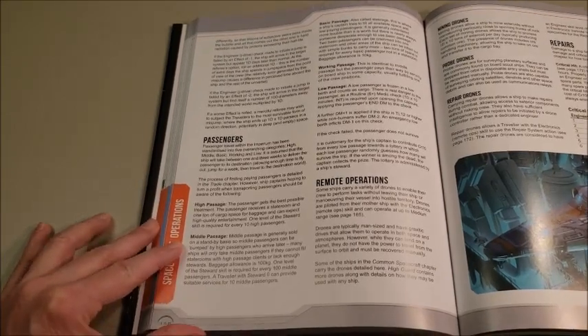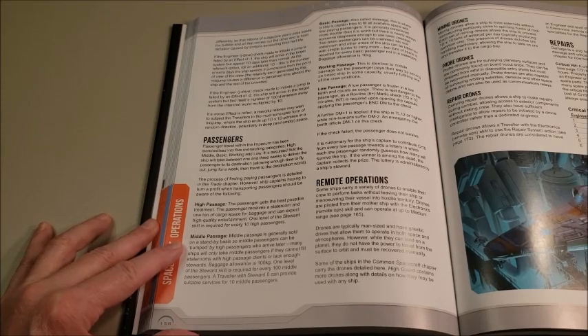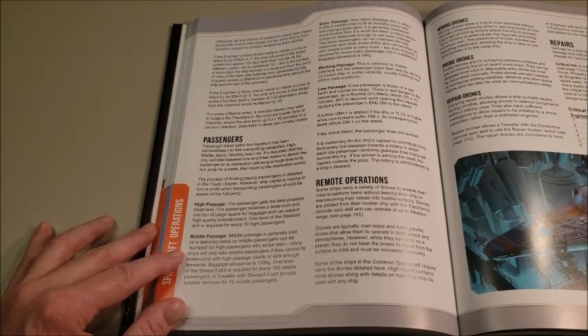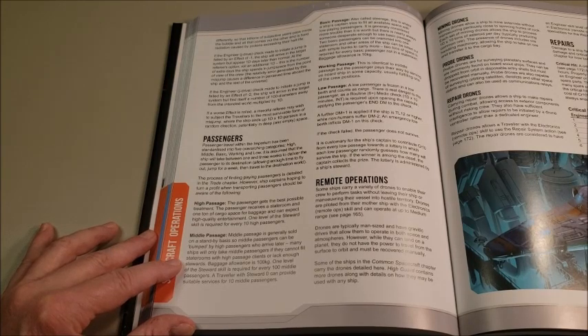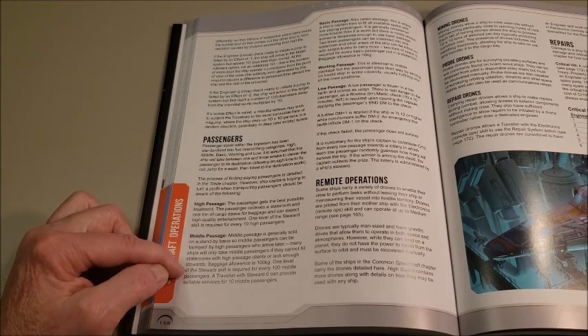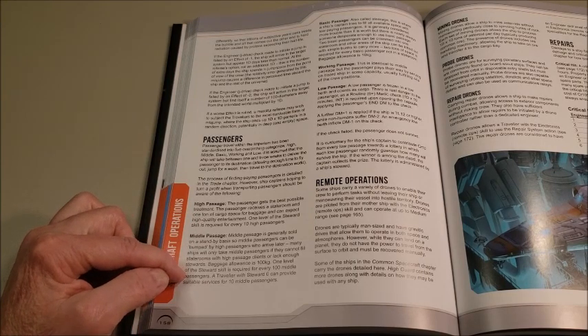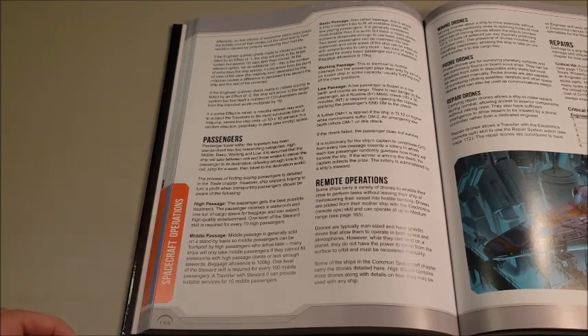Middle Passage is basically flying coach. You're generally sold on a standby basis, so middle passengers can be bumped by high passengers who arrive later. Many ships will only take middle passengers if they cannot fill staterooms. You only get 100 kilograms of baggage allowance, and one level of steward skill is required for every 100 middle passengers. A traveller with Steward 0 can provide suitable services for 10 middle passengers — it's not top-of-the-line service.